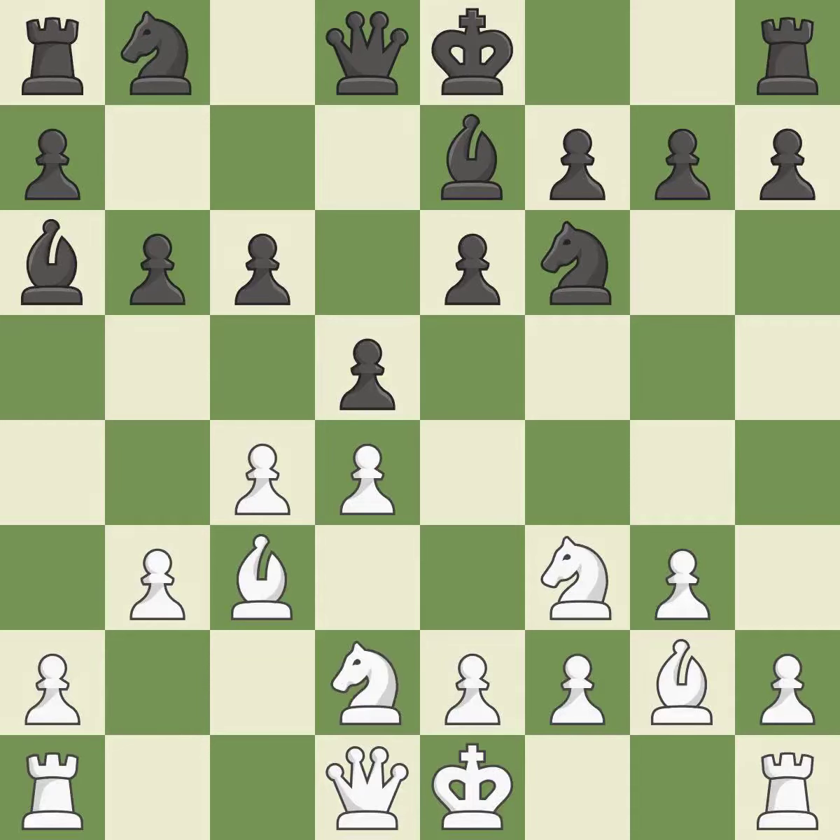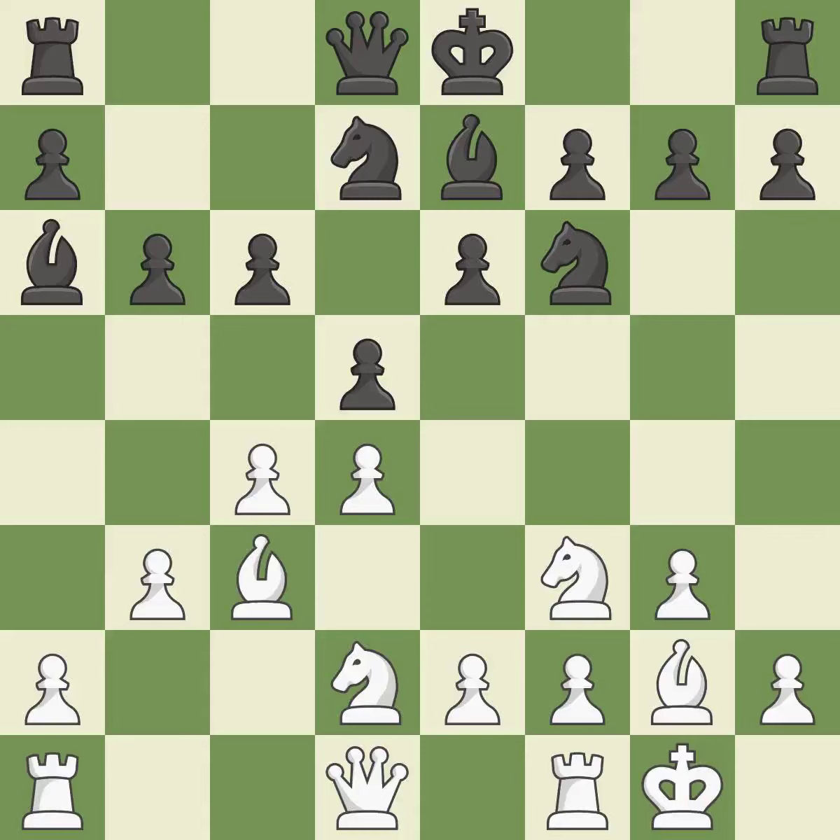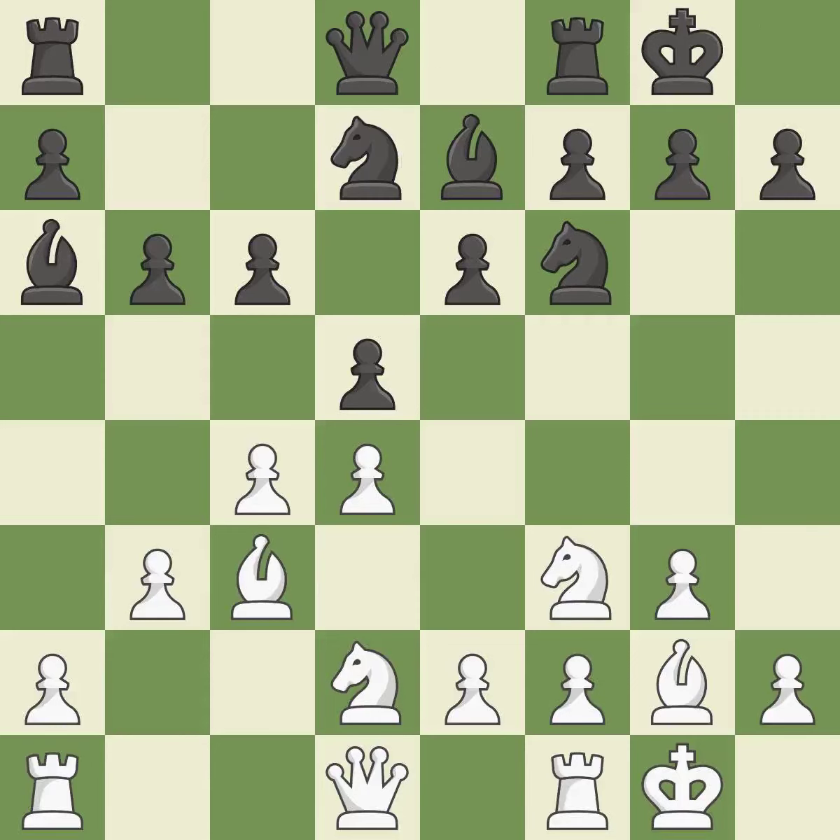The pawn is now adequately defended. This develops a knight from its starting square, activating it. Castling gets the king to a safer square, out of the center of the board, while also developing a rook. Castling kingside tends to be safer because the king is further from the center. Castling to the same side of the board as the opponent tends to lead to less sharp positions compared with opposite-side castling.